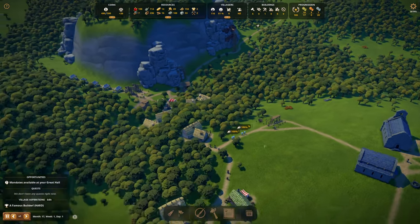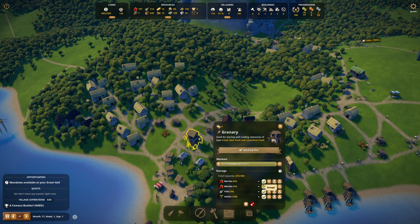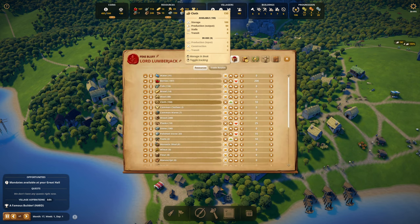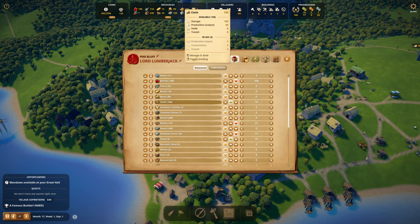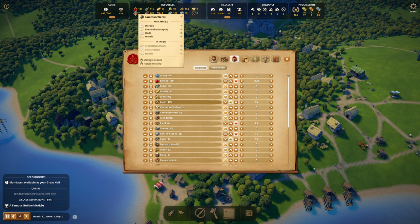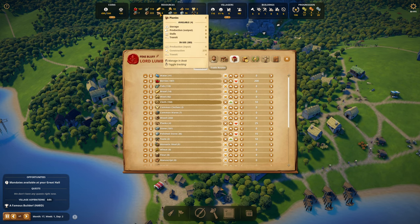We might pick a few stones out too, because I was trying to make polished stone. There was another change — let me click on a warehouse. Look at the tooltip for cloth: 150 total, a hundred in storage, 50 stuck in production, nothing in stalls or in transit. How awesome is that? Let's look at berries: 129 in storage, 11 in berry huts, 45 in stalls, and eight being carried around. We have seven common wares, 222 wood.